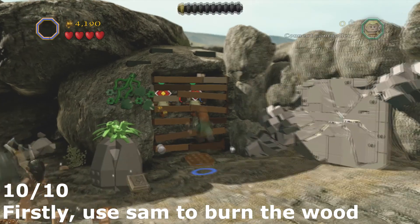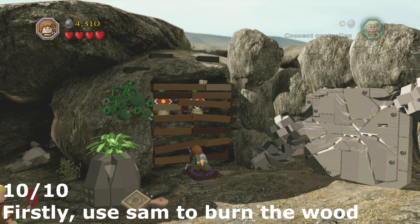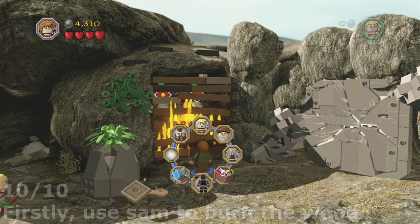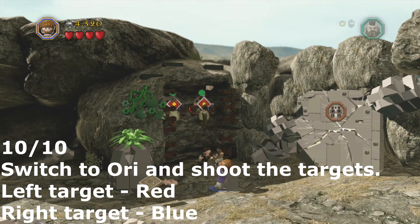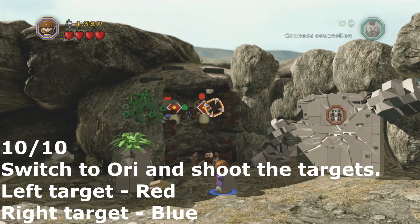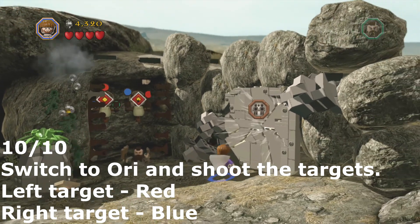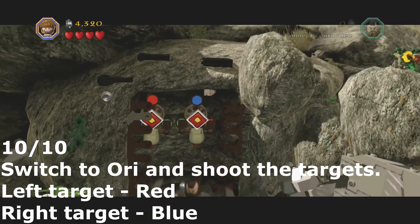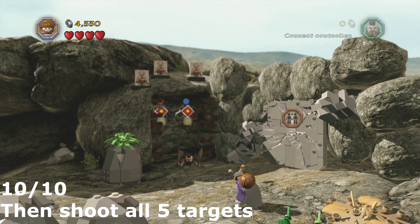For the last minikit you need to firstly use Samwise Gamgee and burn the wood. Then use Ori and shoot the targets. The left target needs to be red and the right target blue. Then you just shoot all five targets and that's the tenth minikit done.